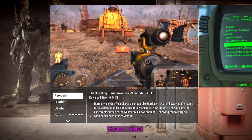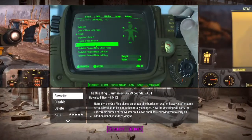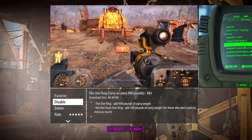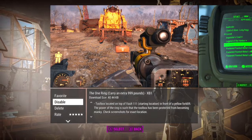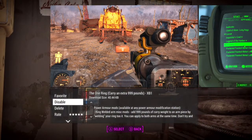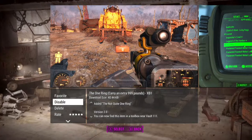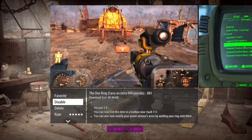Today we're looking at the One Ring — the one ring to carry it all, or at least 999 pounds of it. It's quite a simple mod; we're just going to check out whether it does what it says on the tin. It's a ring that adds an extra 999 pounds of carry weight. I think it's a cool idea to start using rings because they're a bit pointless in the base game, so adding something like this is decent.